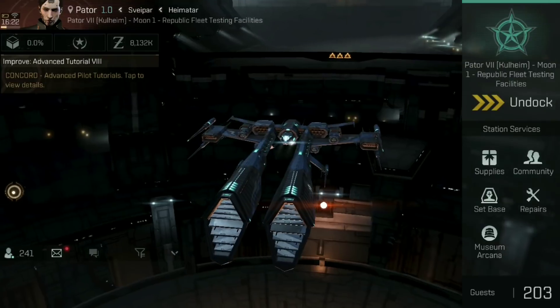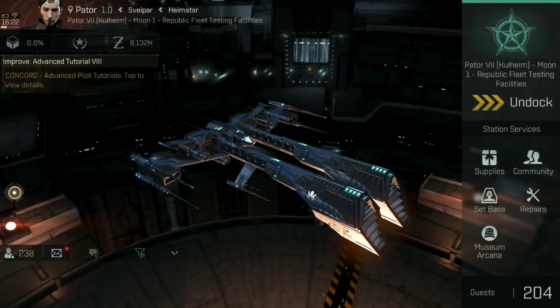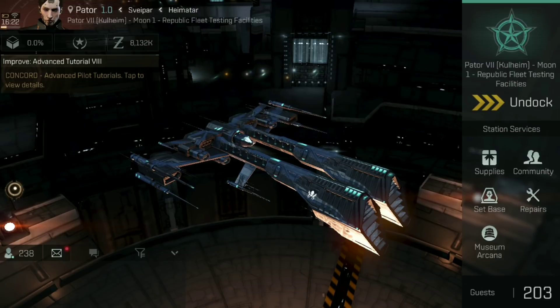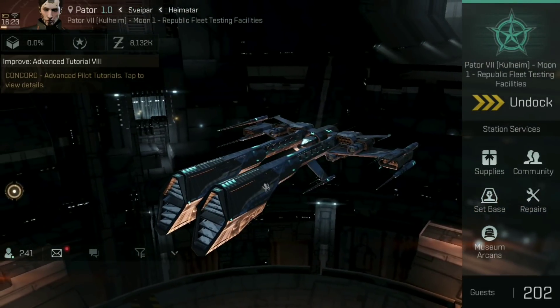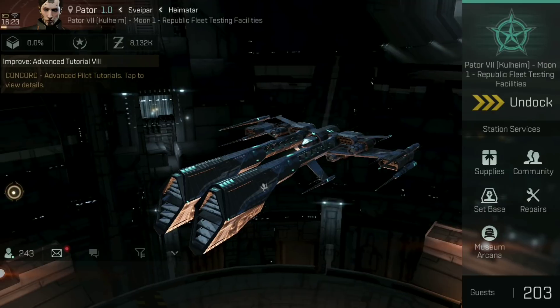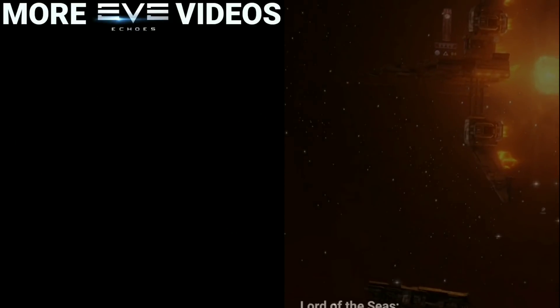Let me know in the comment section down below how you get on with this one. What type of ships are you enjoying? Have you done any ships that use an unusual type of tank? There are some ships out there that are traditionally shield tanked that you might actually get away with armour tanking. Let me know your thoughts in the comments, post screenshots to Twitter using the hashtag CSKL to showcase those too. I'd love to see the different types of tanks you're using and all the different ships you're flying. Happy sailing, and see you in New Eden.